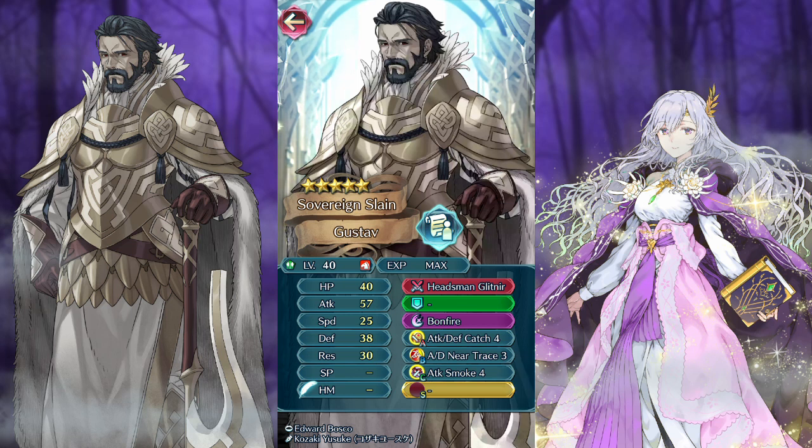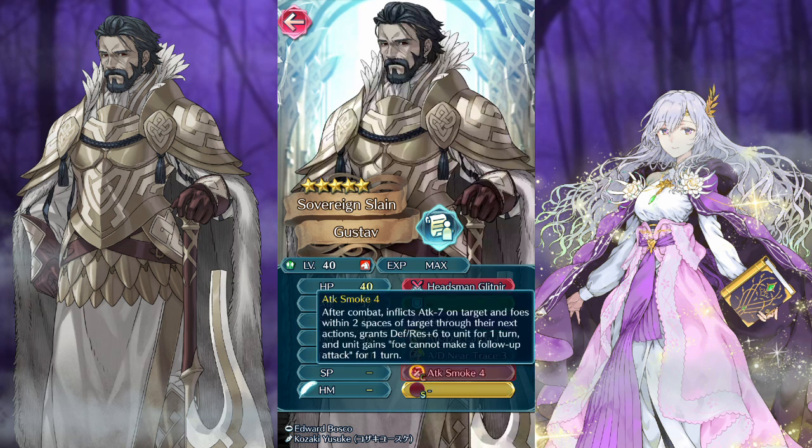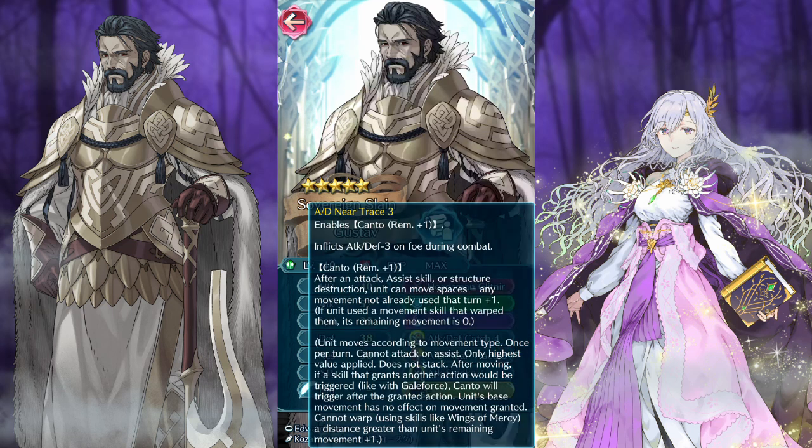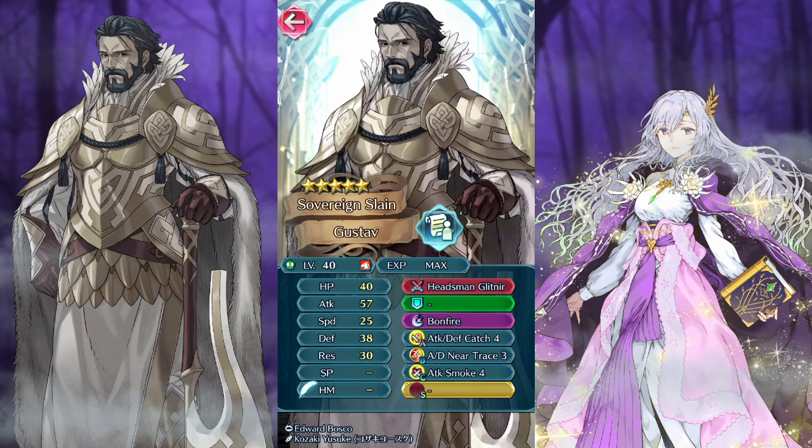So the plan is to grab Alphonse's dead dad and trade him in to buff up Byleth's living dad. Equivalent exchange or whatever. He also comes with Attack Smoke, which is a pretty nice throw-in. Could be useful if I want to try an enemy phase focused Geralt build, but I do think AD Near Trace is the more helpful skill at the moment.